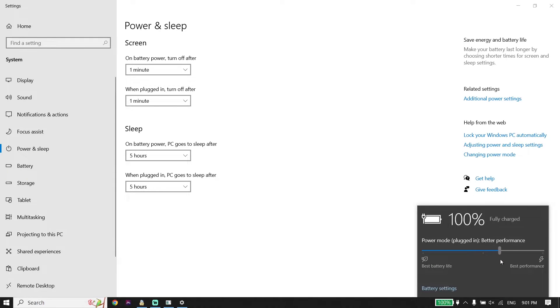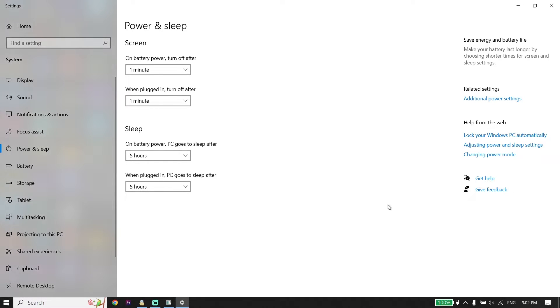You can change your power mode from there. I recommend changing your power mode to Best Performance or High Performance. It will really help increase your PC performance and fix Rocket League lag, freezing, or FPS drops.